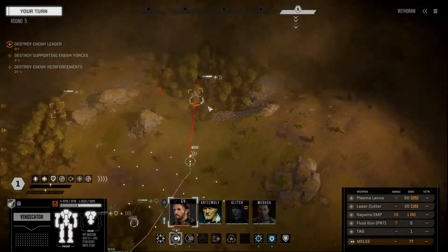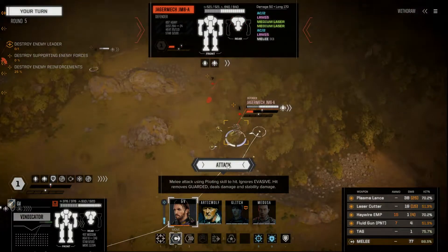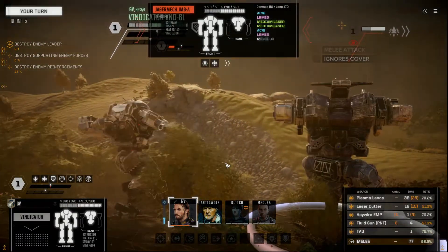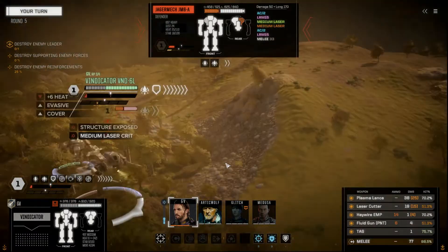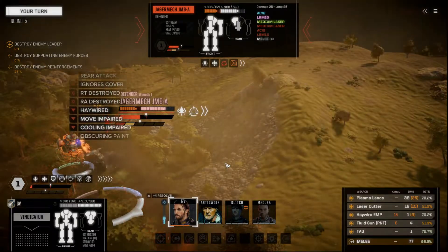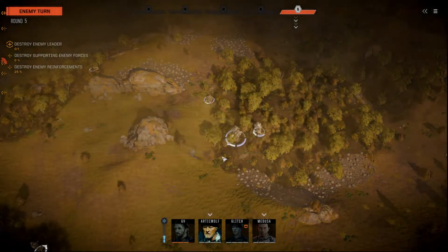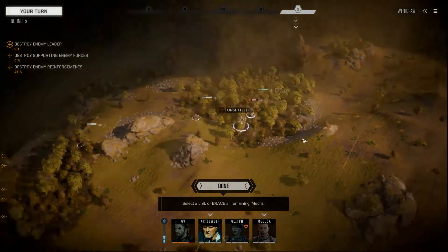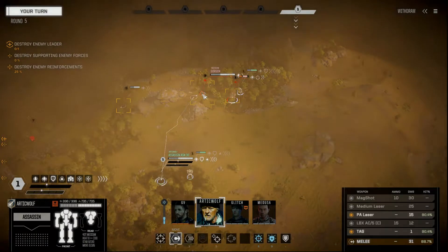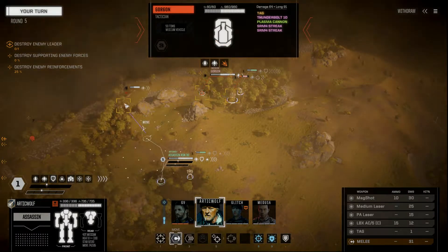Now, GV — can you get a rear shot? I knew I could get a rear shot. Go for it, buddy. Locked on for physical attack. Nice. Come on, blow him up. We're just going to go on phase two next round. Let's see — what else do I have here? 31 points. What is this guy? Plasma, Karin, and Streaks.